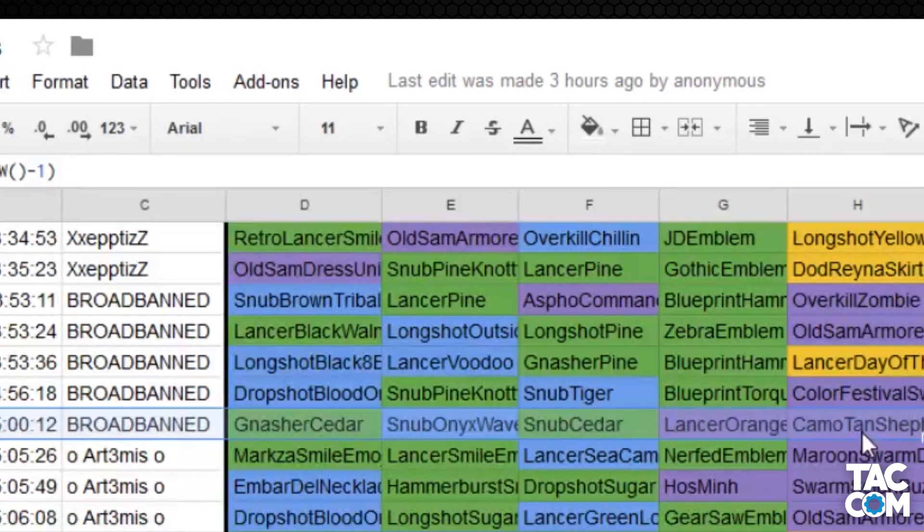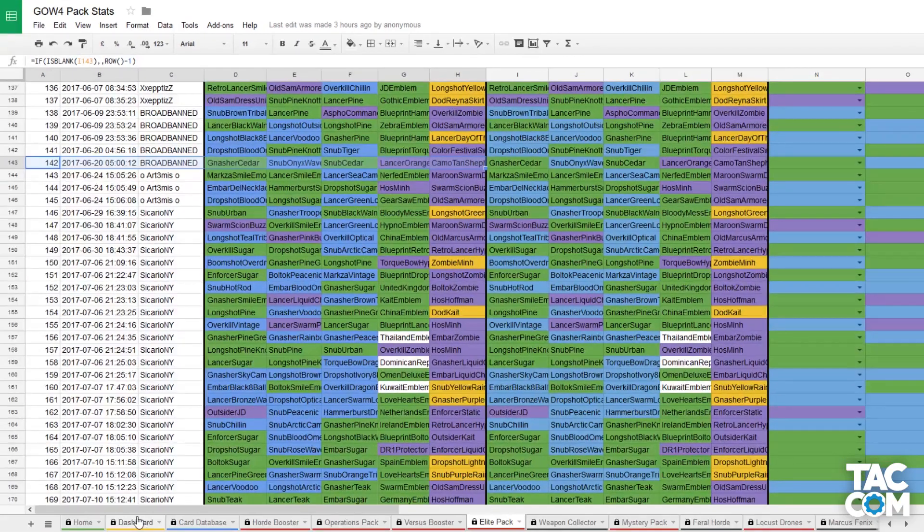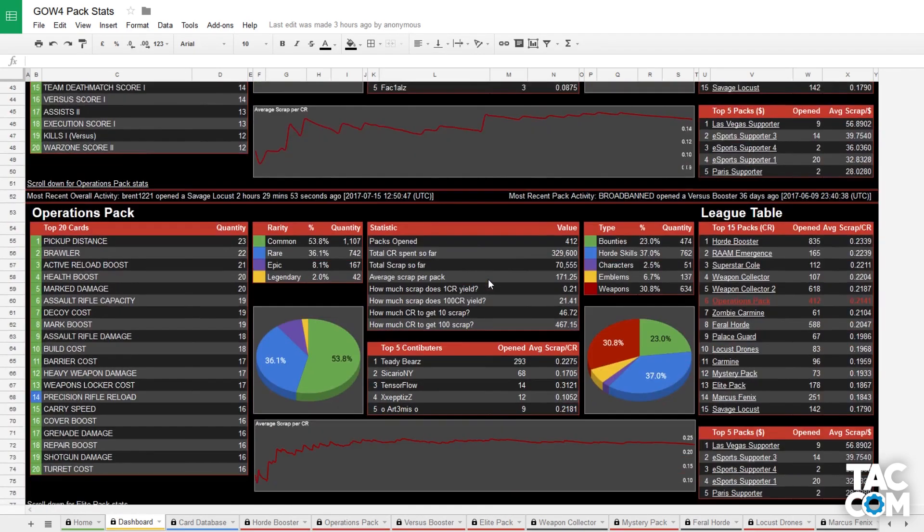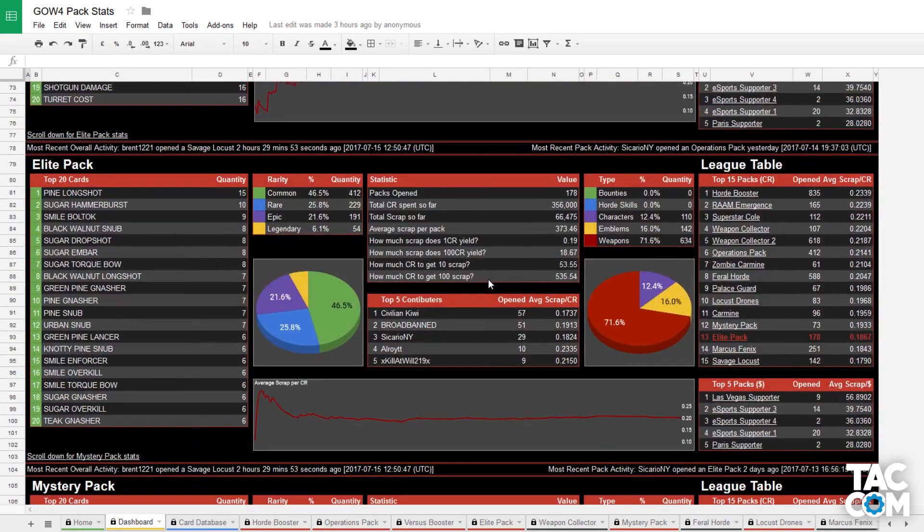So this is great, but what does this get us? Well, let's start off with the dashboard as we call it. Here, for each pack, you'll see a breakdown of the rarities, card types, scrap, and much more. As you can see, we've got some excellent visuals to help you understand the results.